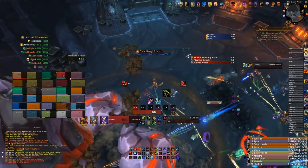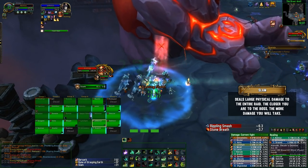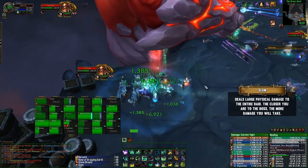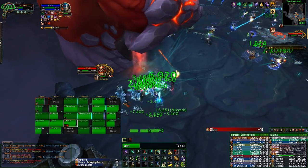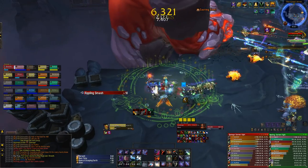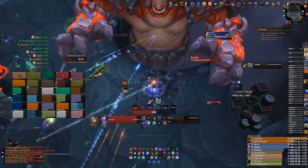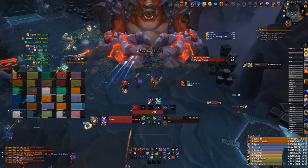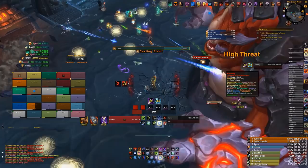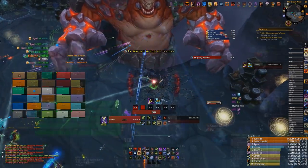One of the more interesting abilities is Slam, which does a large amount of physical damage to the entire raid, but the closer you are to the boss, the more damage you take. When Slam comes in, run away from the boss if you can without losing too much damage or healing. This is especially important for tanks who have Warped Armor stacks, since we found tanks getting one-shot out of nowhere. Run away and return to the boss very quickly, otherwise he'll turn and hit your melee.